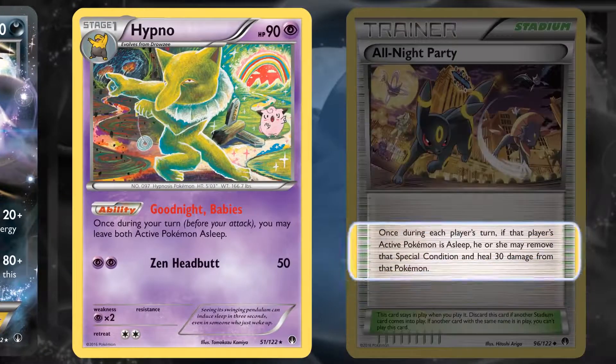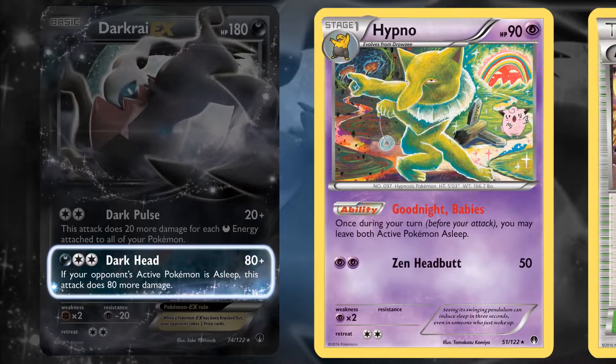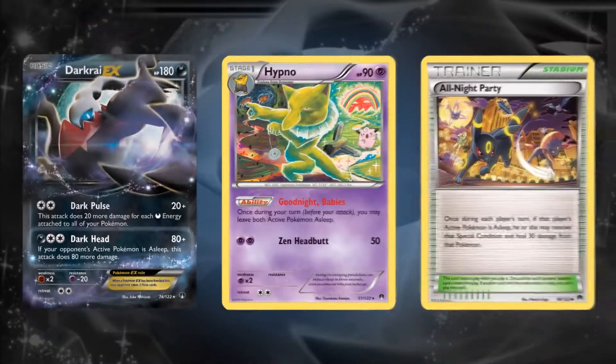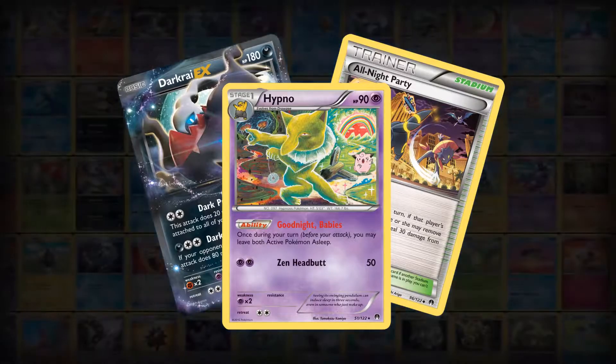Step 2: use the All Night Party Stadium card to wake up Darkrai EX. Step 3: use Dark Head to attack your opponent's snoozing Pokémon for 160 damage. Sometimes unexpected combinations of Pokémon and Trainer cards can work together to lead you to victory.